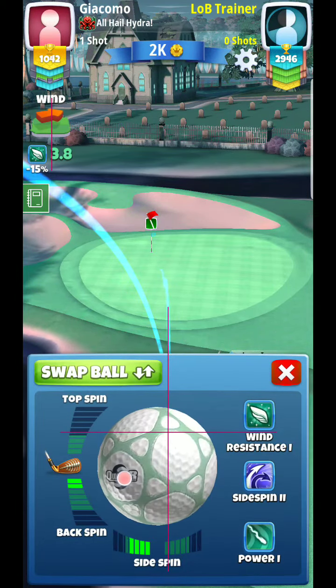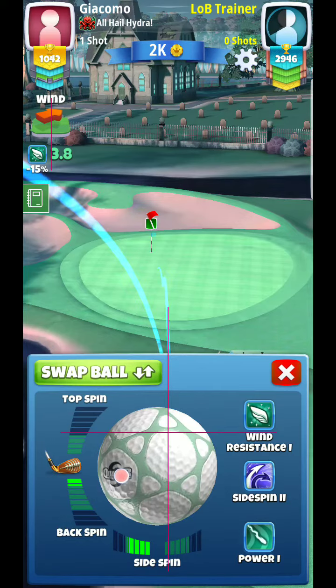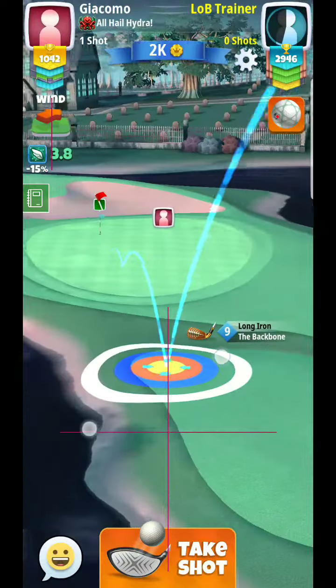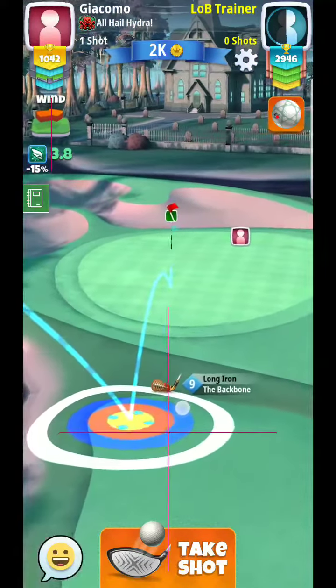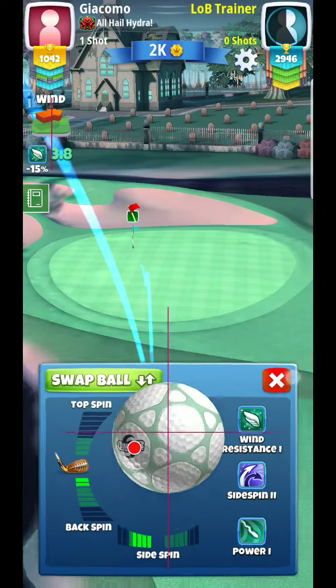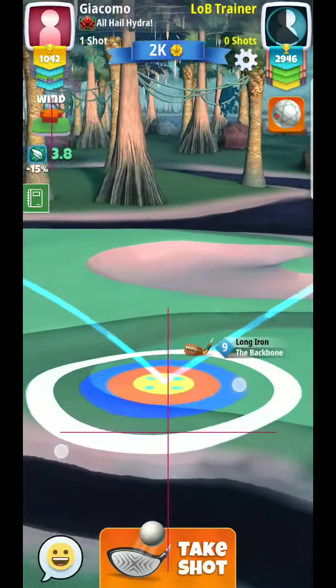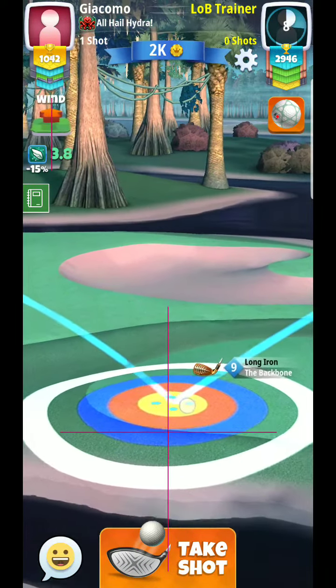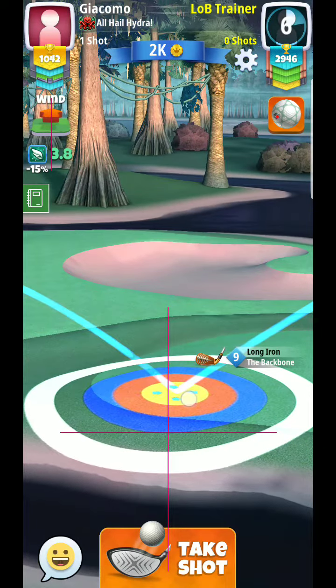You want to pick a definitive land zone like this. On this side you can see it's definitely going to roll out towards the left — it's going to bounce off that hill and bounce left. So I kind of overplay the guide a little bit, with about one and a half on my backspin. I'm going to play just short of three rings here and let it fly.